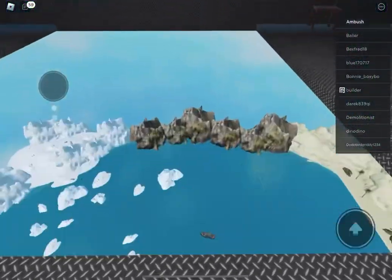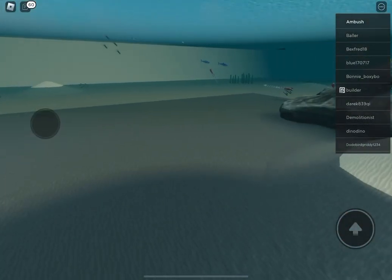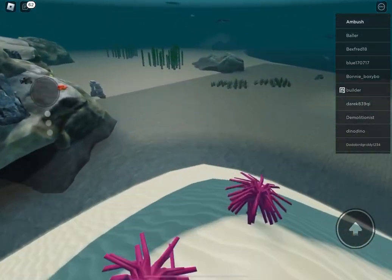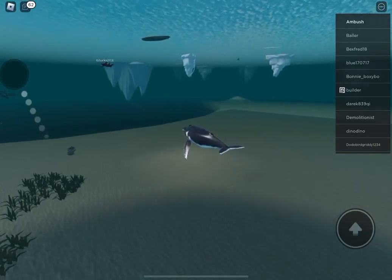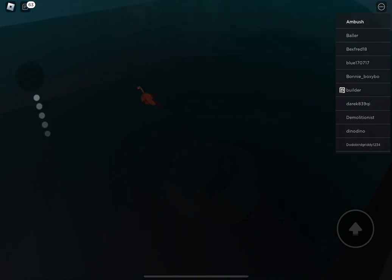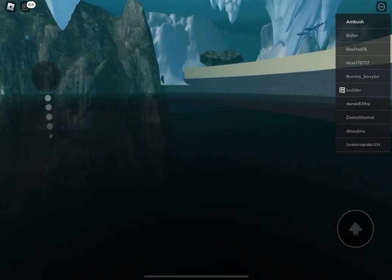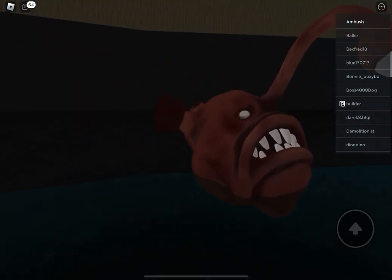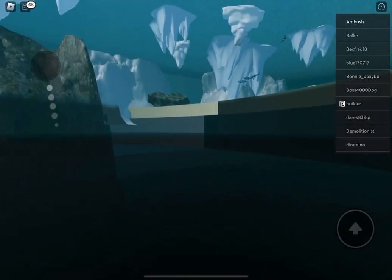The first badge is the Deep Sea Creatures badge — it's down in the deep. Go into first person and you'll see an anglerfish. Go to it. Oh, why did I miss it? Let me go back. I can't believe I missed it. Okay, then click on that.